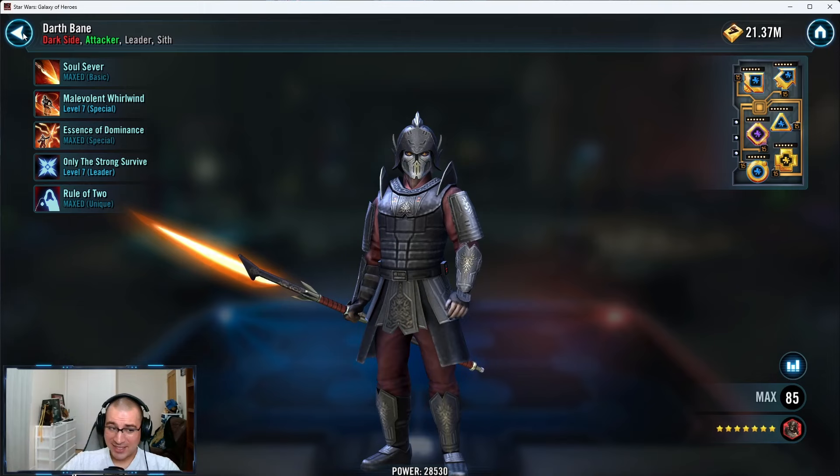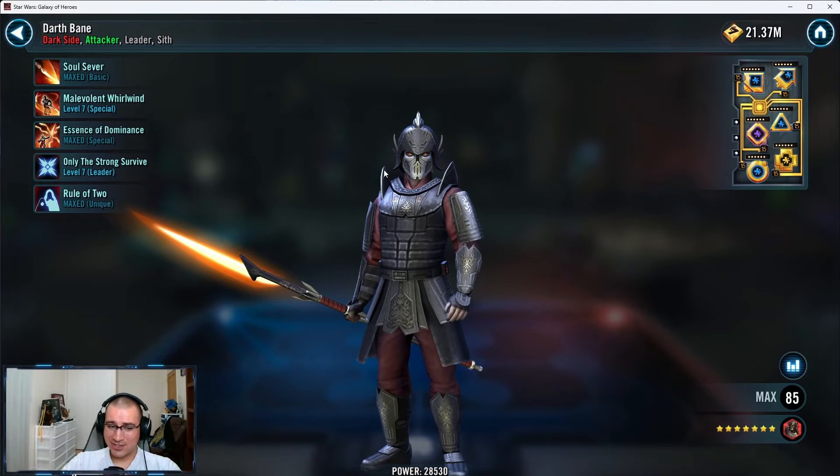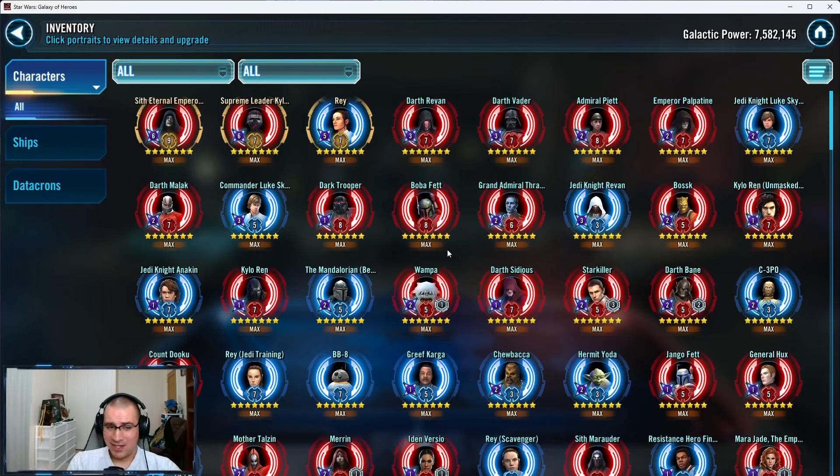The mod speeds are a little lackluster, but it doesn't mean they're bad overall. You need health primaries at six dots and it looks like you're chasing those primaries without hitting the minimum I'd consider necessary for six-dot modding. With Darth Bane, that speed level is probably fine, but you really do need the health percentage.